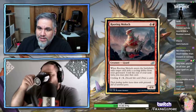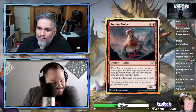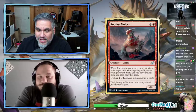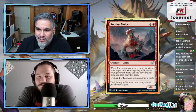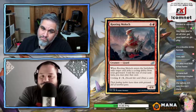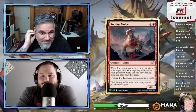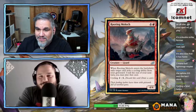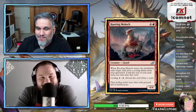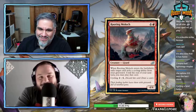Rooting Moloch — five mana for a 4/4 uncommon. When it enters the battlefield, exile a card with a cycling ability from your graveyard — until the end of your next turn you may play that card. It's not great — too much mana just to draw a card, though you do get the 4/4 body.